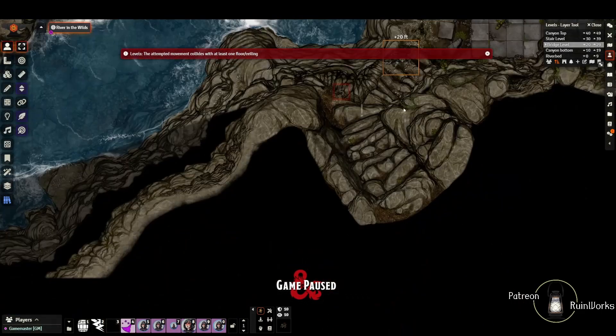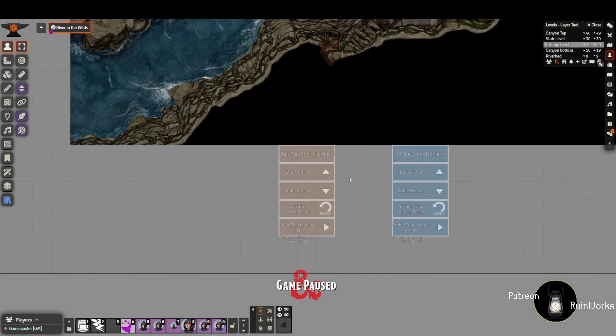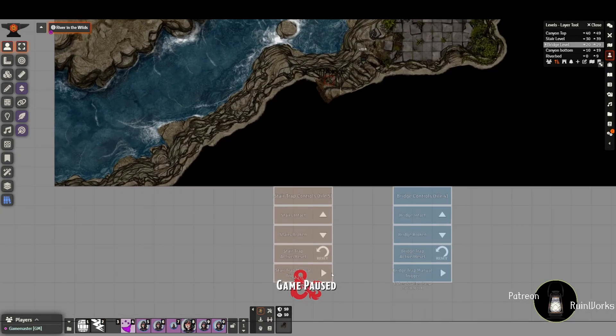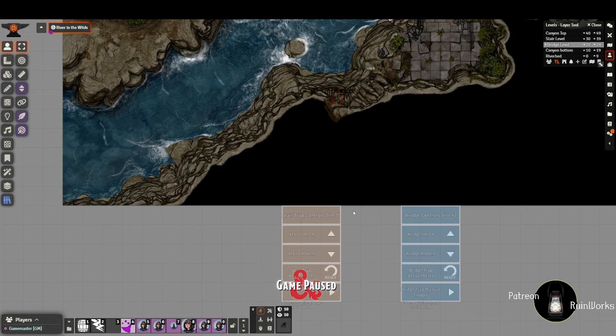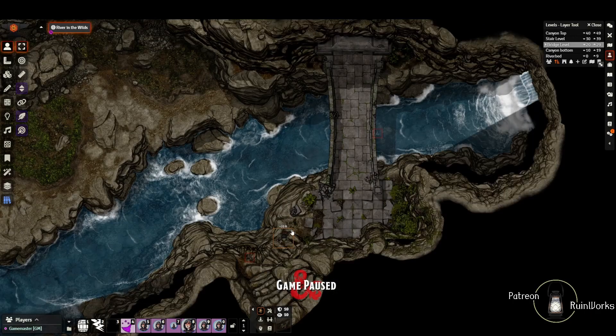Running over the stair trap controls in the bottom margin - for tile 5 in the little red box, if you want the stairs intact you hit intact, if you want them broken you hit broken. You can reset the trap and the hashed tile reappears, or set it to intact. There's also a manual trigger. Note that the manual trigger, as well as the bridge trap manual trigger, will not automatically change the token's elevation - that's something you would have to do manually if you use the manual triggers.